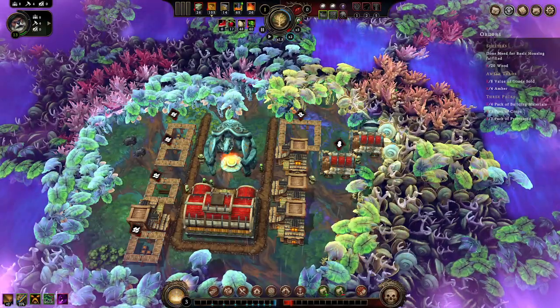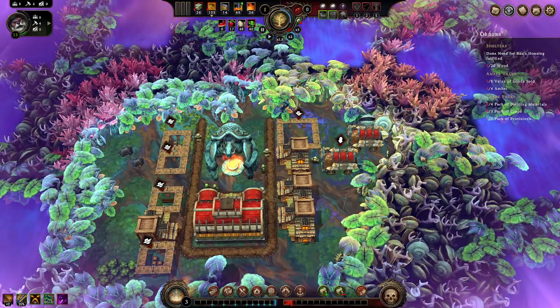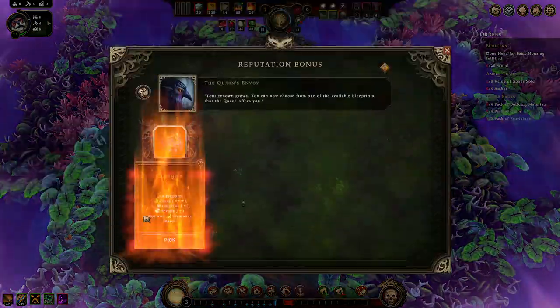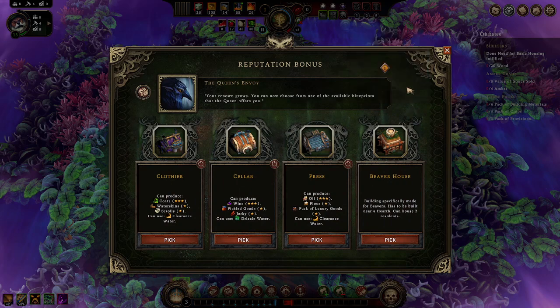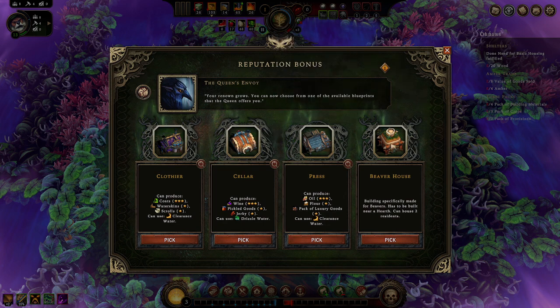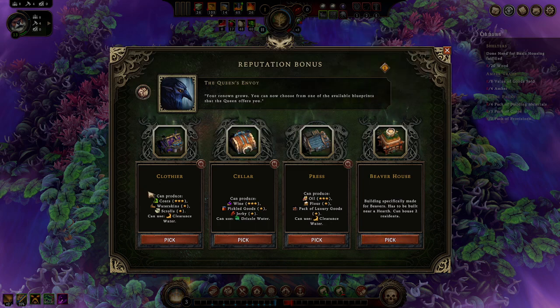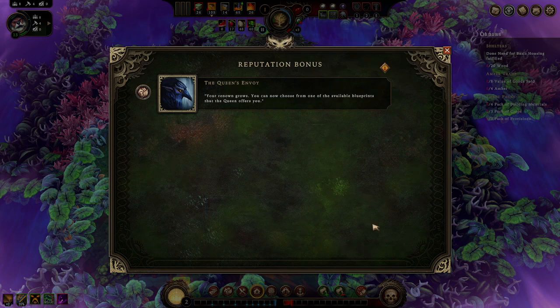We are in 2x speed, just waiting and getting the value of goods and amber. We actually have four cornerstones to choose from now - so much nicer than before. This is a rough choice. I think we'll go with the beaver house because I know I have them and getting the resolve would be nice. I don't really need much more than that at the moment.